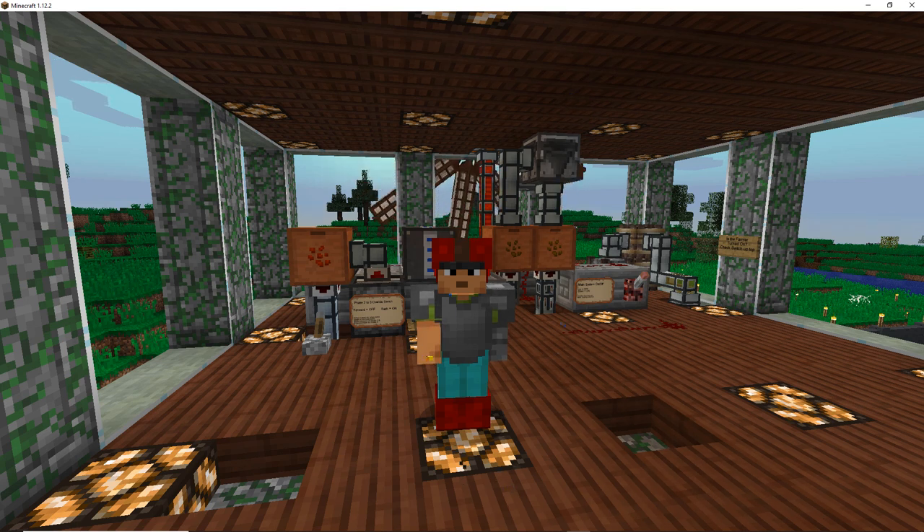Hey everybody, welcome to the detailed tour of our automated canola factory. In part one we ran through each phase as it takes the seed from farm to empowered oil and we went through the process as an overview. Here in part two we're going to go through everything in a little more nitty gritty detail. Be sure to check out part one of the tour so you can see the overview and the flow of how it goes from beginning to end.